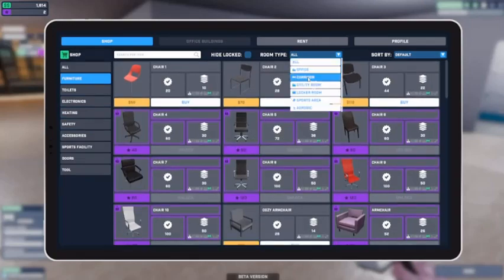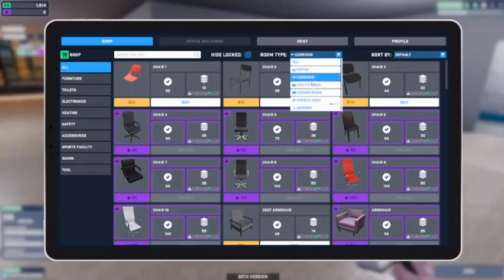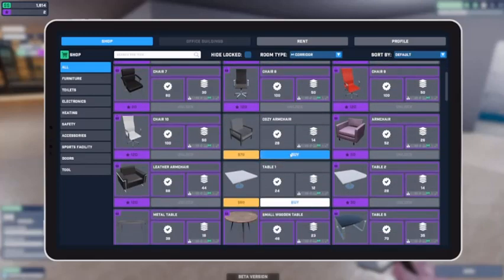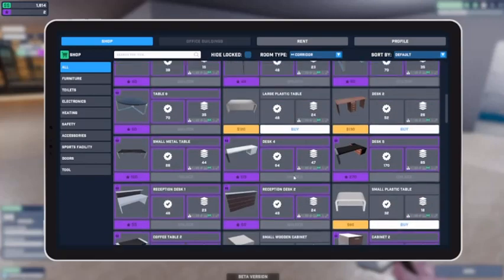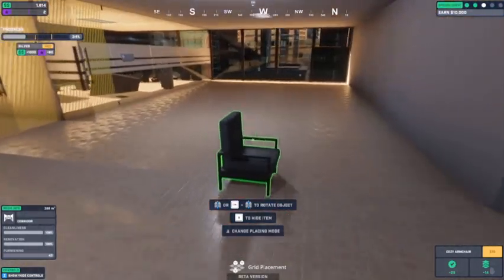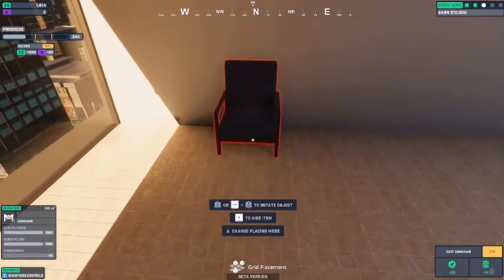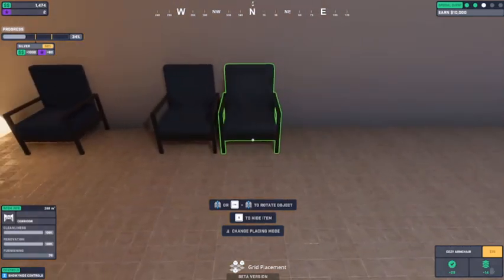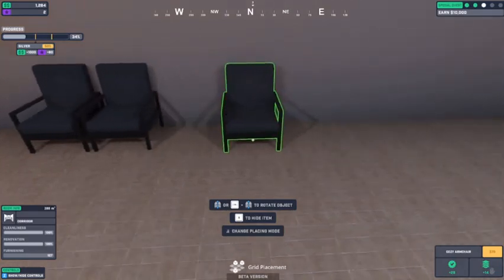Room type: corridor. We'll change it. Cozy armchairs, plastic table... I don't know why a desk would be out there. I think a couple - I didn't even plan this. Where do I put them? I guess this back wall is the best I can do.